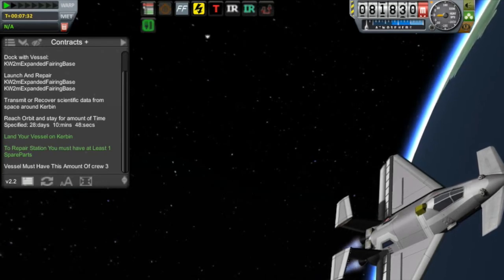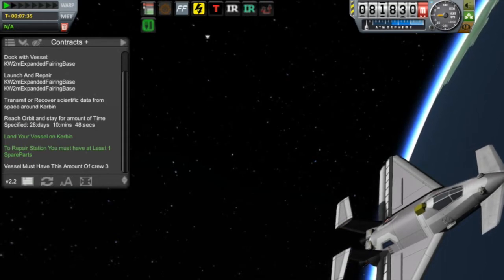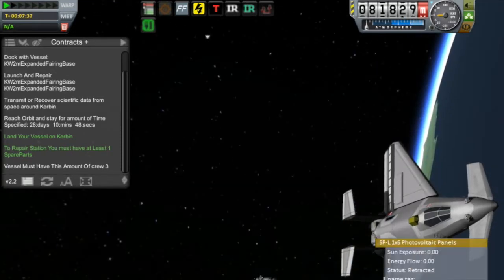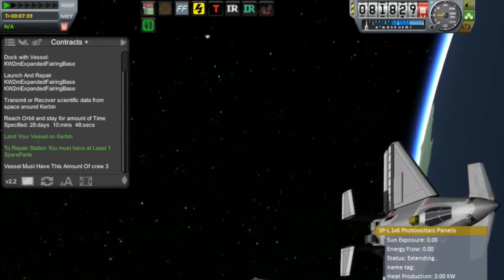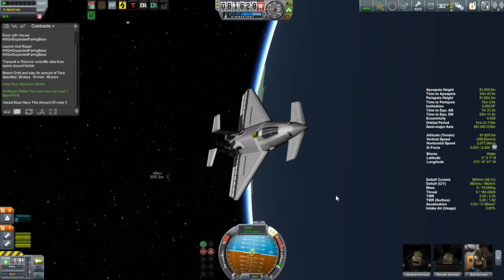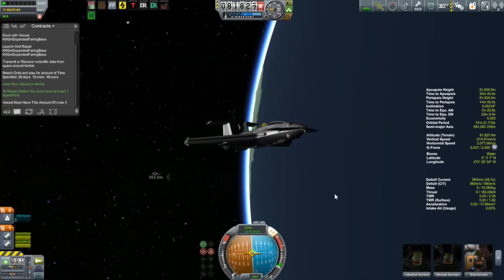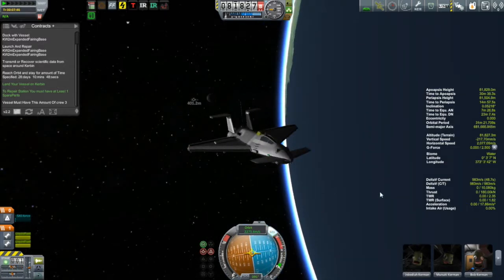Yeah, that is obviously not what I called it, and in fact there is no fairing base on it anymore — that was part of the transfer vehicle, I suspect. I am supposed to launch, dock with it, do repairs, recover some science from orbit, then spend 28 days, then land — which ironically seems to already be complete. It also says I must have at least three crew, but that shows as not complete, even though I have four crew on this vessel. So yeah, I am a little worried, but we will see how it goes.